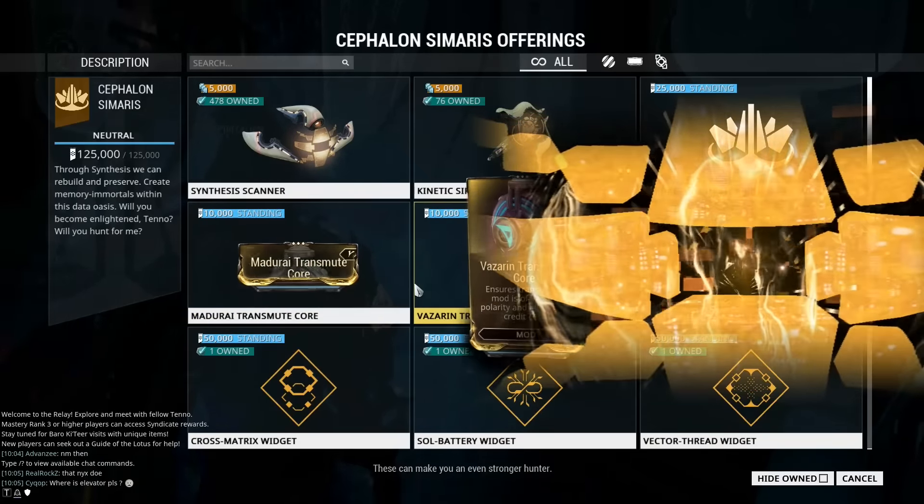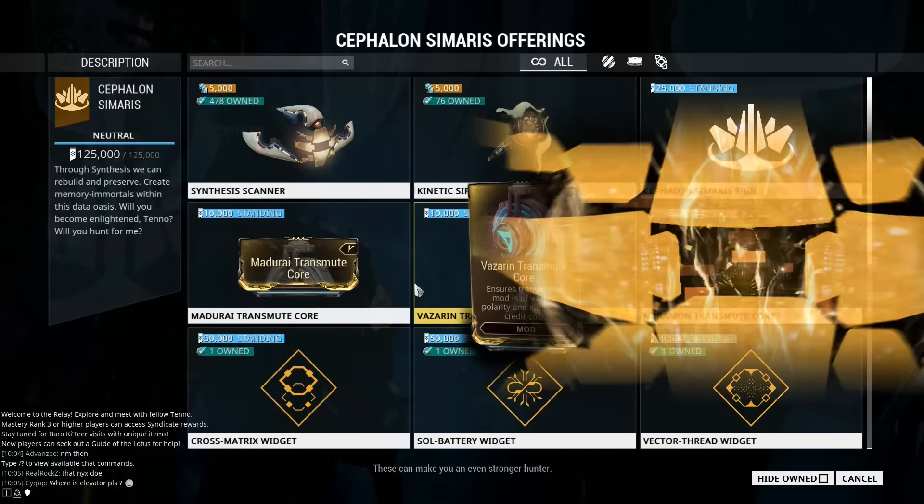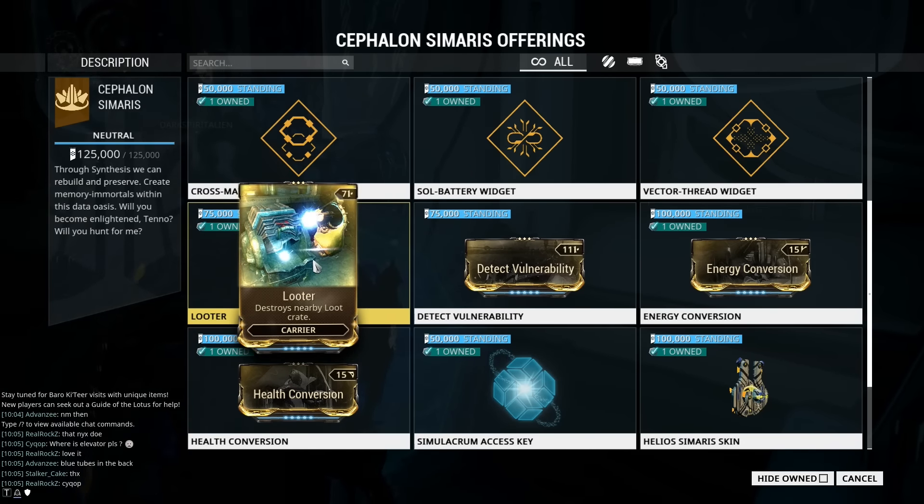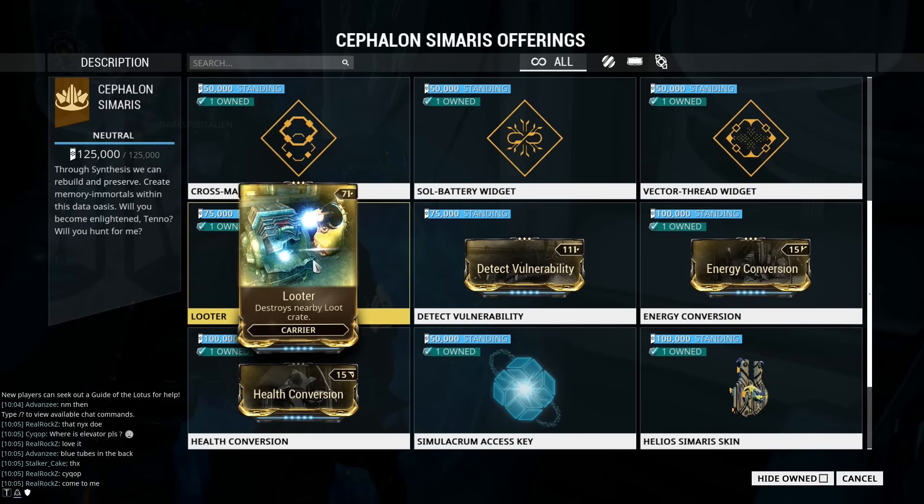I came across this one kind of by accident. I was looking for the blueprint for the Heliocore and noticed that there are new mods in here — like Detect Vulnerability for Helios, basically turning Helios into Banshee, and Looter for Carrier. Considering how useful Carrier is, I couldn't resist myself. It had to be done.